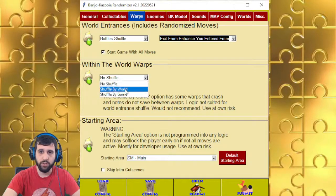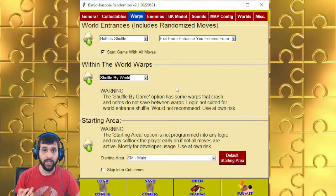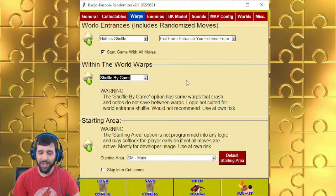Within world shuffle — you can shuffle by world, so all the warps within the world will be shuffled. If it's a warp that has a requirement such as a nipper, it will be in the overworld, not in a sub area, so you don't get softlocked going into an area you can't exit. Shuffle by game has no logic for it — it's just a meme. You can try it, but there might be crashes. There's a disclaimer — I don't care to fix it.